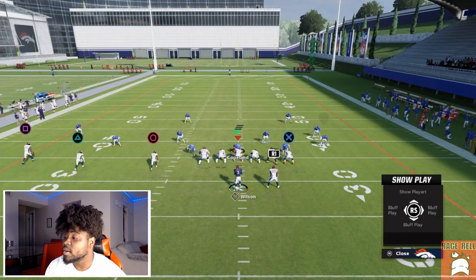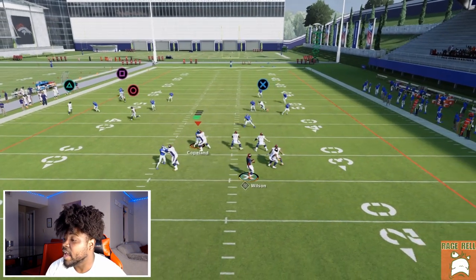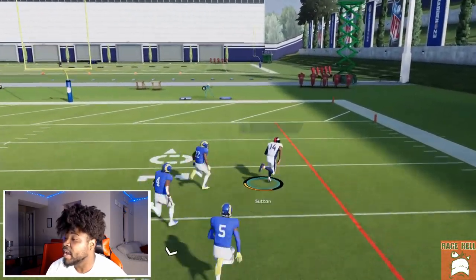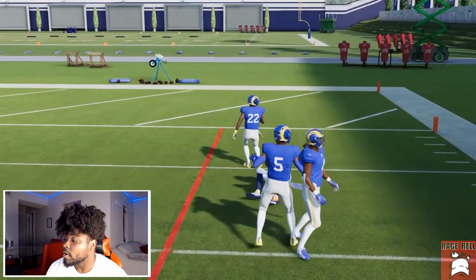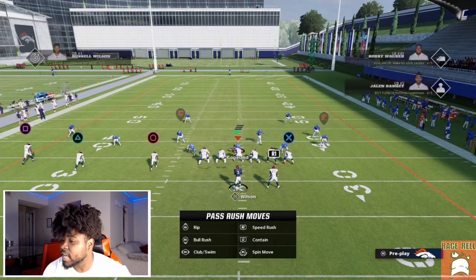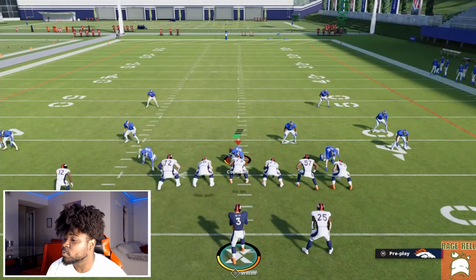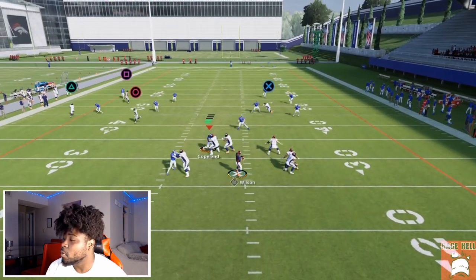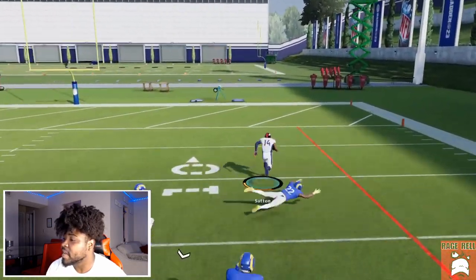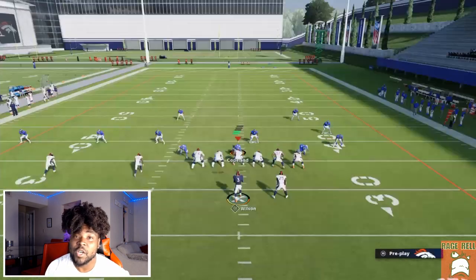Cover 4 Drop — a lot of people think Cover 4 Drop is safe, but all I'm going to do is block the running back. Then you just want to wait for the receiver to run straight past the quarter defender — the middle quarter — and once he clears that zone you throw it right over the top of their head for an easy one-play touchdown.